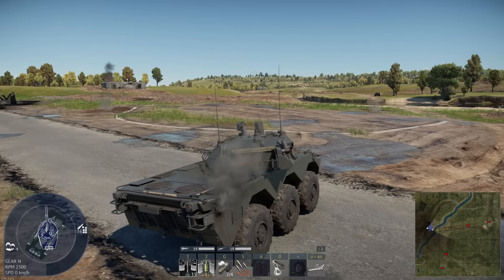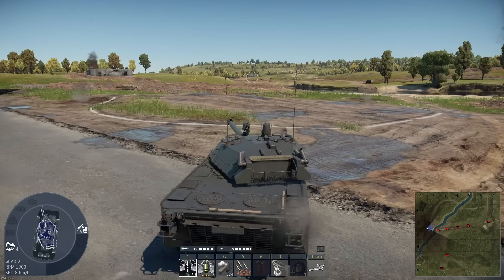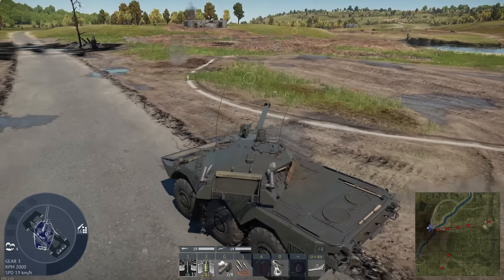For instance, if you are cresting a hill and you don't have enough depression, you can literally adjust your suspension and get a better shot on a target.